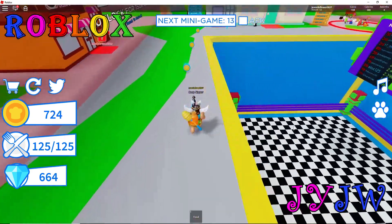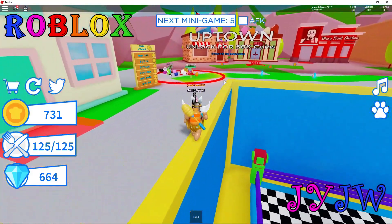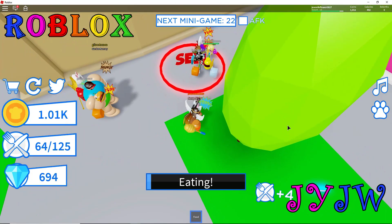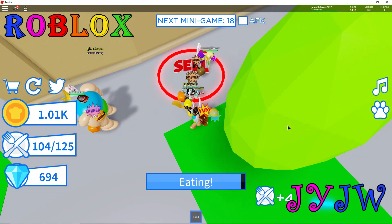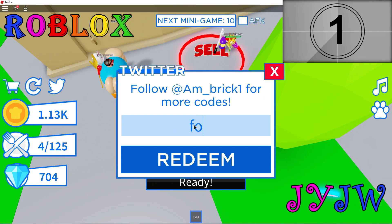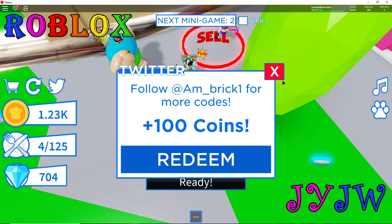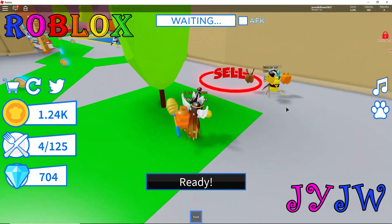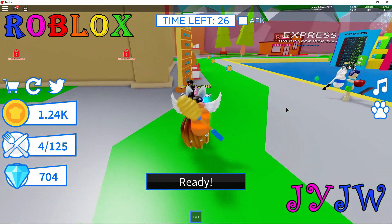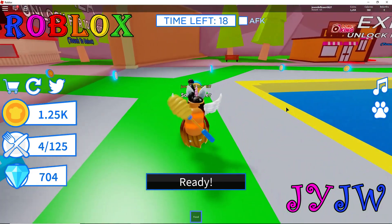My backpack is full so let's go to sell. I just got 125 from selling. My backpack is almost already full again. Let's use the next code really quickly - code 8 is Foodie. It's really easy to remember. Let's press redeem - I just got $100. Not bad at all. I really need that money because I'm trying to save up to get that pet. If you like this video don't forget to leave a like and subscribe, and turn on the bell.